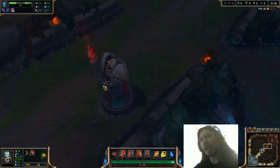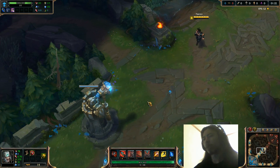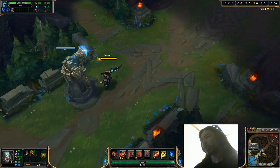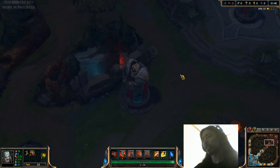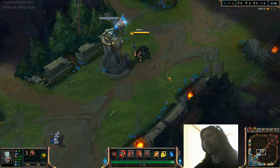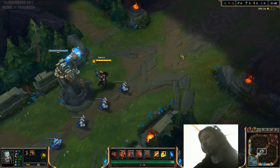It looks like these guys have halberds or staves or something, with hoods. So this is going to be probably a bit of a longer video, because what I'm going to do is push up into their Nexus and take an Inhibitor so you guys can see super minions. Actually, no — I'm not going to do that. That'll be a separate video; that'll take way too long. So I'll keep this short and just show off the minions, maybe destroy a tower or something.